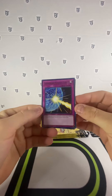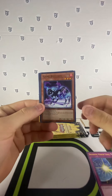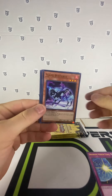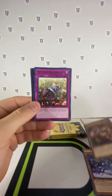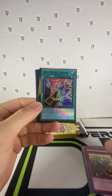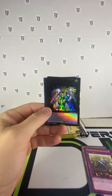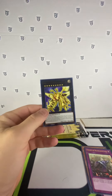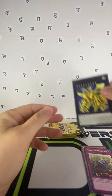Drowning Mirror Force, Flame Buffer, Low Trap Tricks, Mantis, Trick Star Reincarnation, Anti-Magic Arrows, Number S39, and a Number C107.